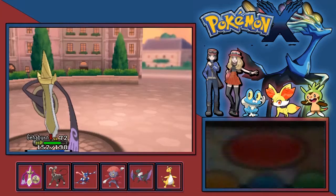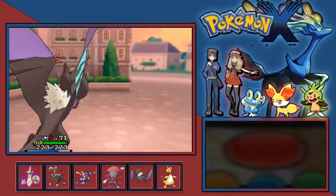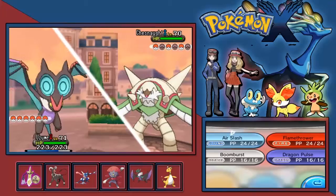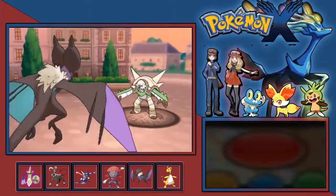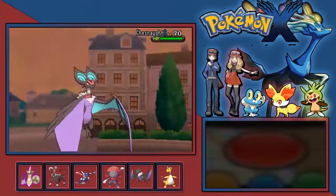Chesnaught - his starter. Let's bring Uzume in here - we've not seen Uzume for a long time either. Could use Koenigich, but being part Fighting type means this thing could probably hurt me. I know this thing has a powerful Fighting type move - I think it has Hammer Arm. So yeah, that thing's going to kill me. I think it also has Spiky Shield.